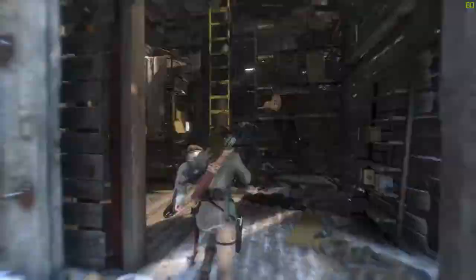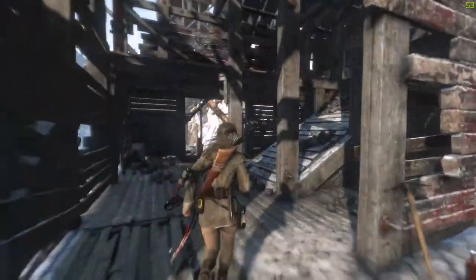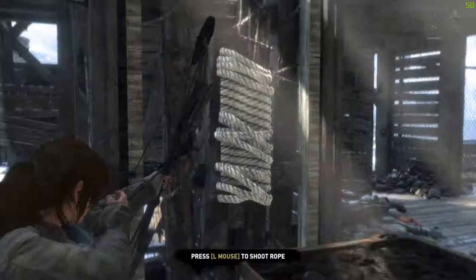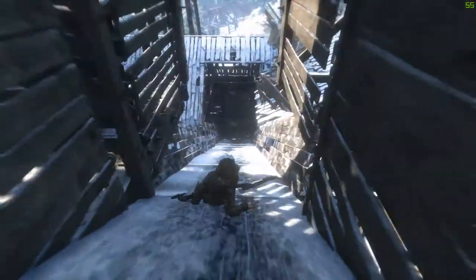When you first get there, there's going to be enemies there, but I've cleared it already. So I'm going to go up through there now. When you get to this point, this is where you're going to need a rope arrow, which you should already have at this point. You're going to rope arrow this and pull it down. Once you've pulled that down, you can slide down here.